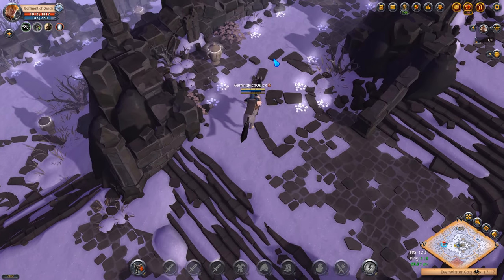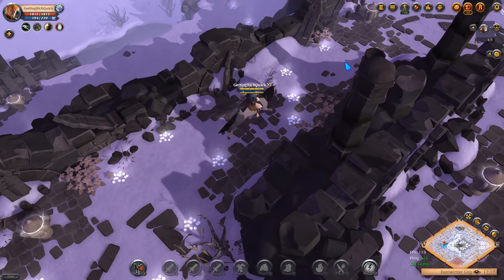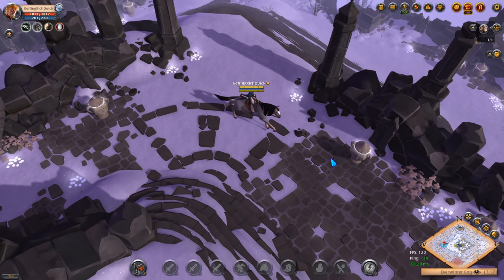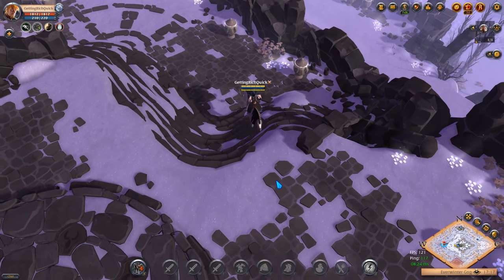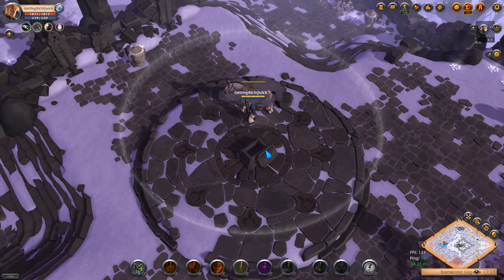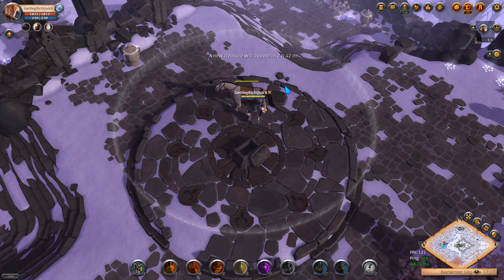The big relic locker on the map spawns every six hours, and inside if you're able to sneak one away by yourself, you're probably looking at about two to three million silver worth of items. However, it's very rare that these go untouched - they're usually taken by large-scale groups.